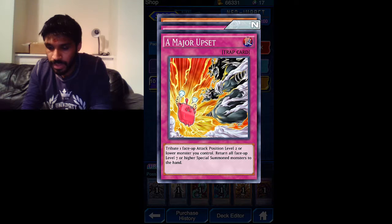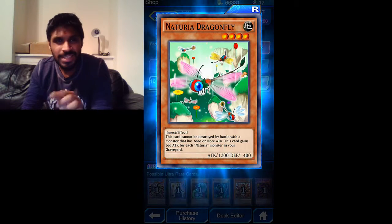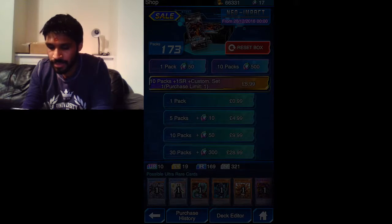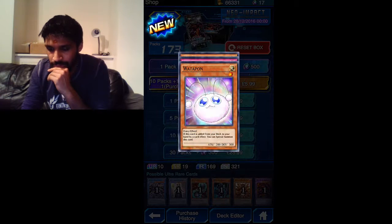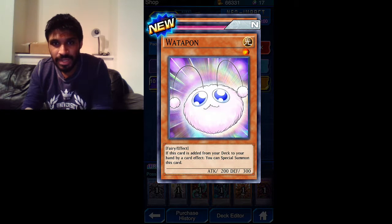A major upset - I got this one already. Nutria Dragonfly - yeah, I have this one already. Waterpond: if this card is added from your deck to your hand by a card effect, you can special summon this card. I'm not quite following that one, not sure what that's about.